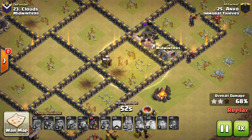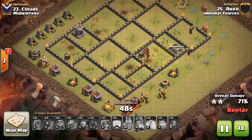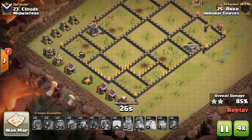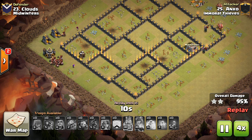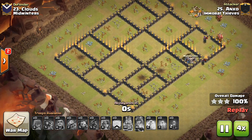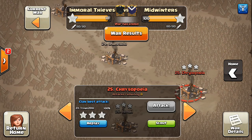This base can throw people off sometimes with the way it's set up. But don't overlook mass hog attacks on certain bases, especially as people start to go to great lengths to defend air attacks — it sets up new different possibilities like this one. Look how many hogs he has left up, probably definitely over 10. A great deal of hogs there. But we have two mass witch attacks for you guys.